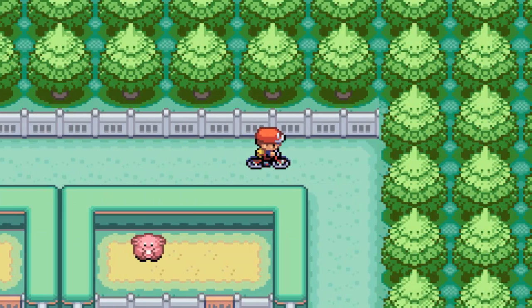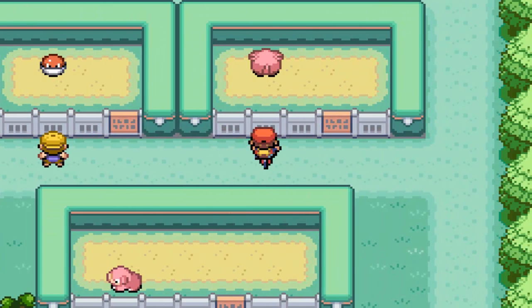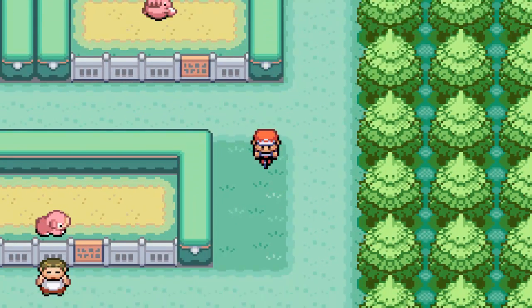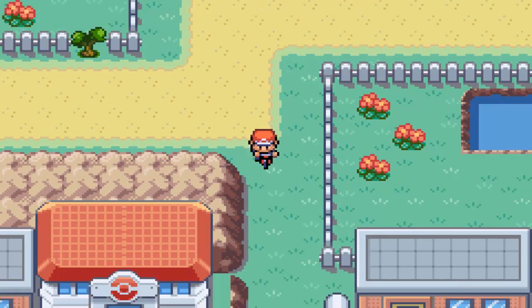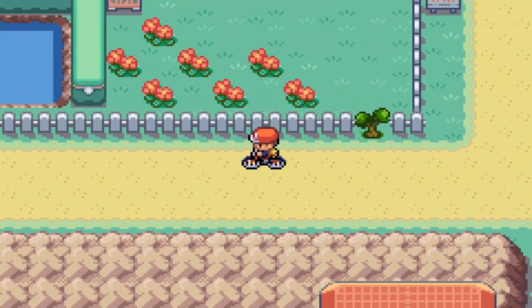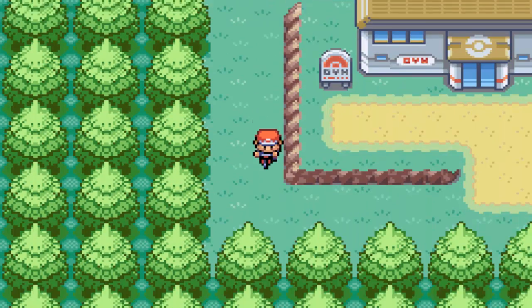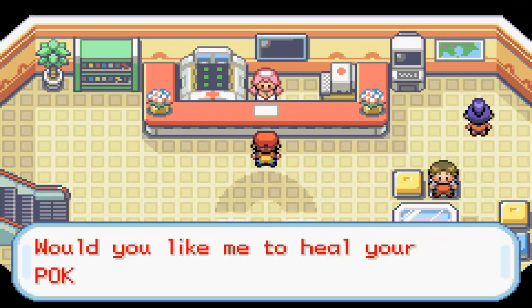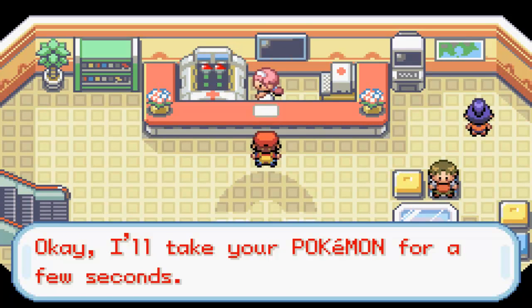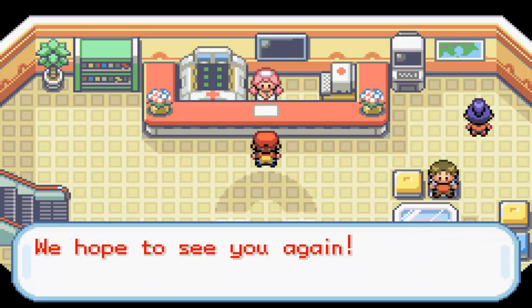You might not be able to catch Chansey. I don't really know what's in the water — I could look it up and put it in the description. I don't really have anything that can learn Surf yet, though Snorlax can. One of my water types is going to replace Eevee and my last guy is going to replace Fearow. I think that's what's going to happen at this point.